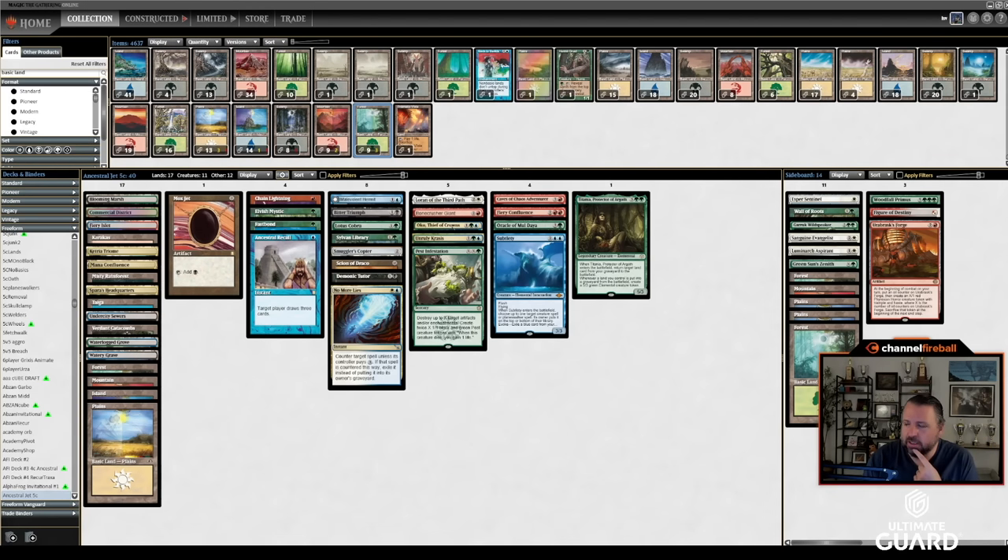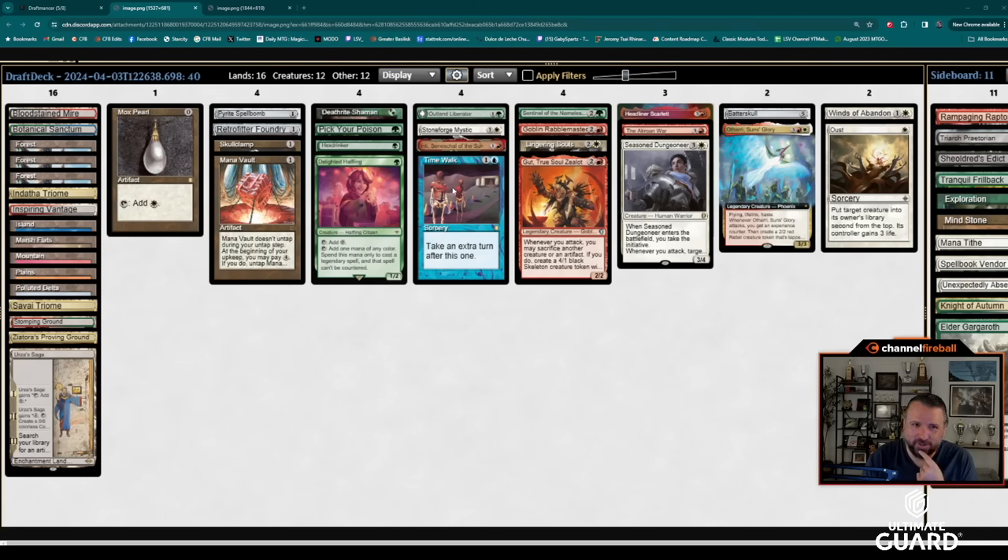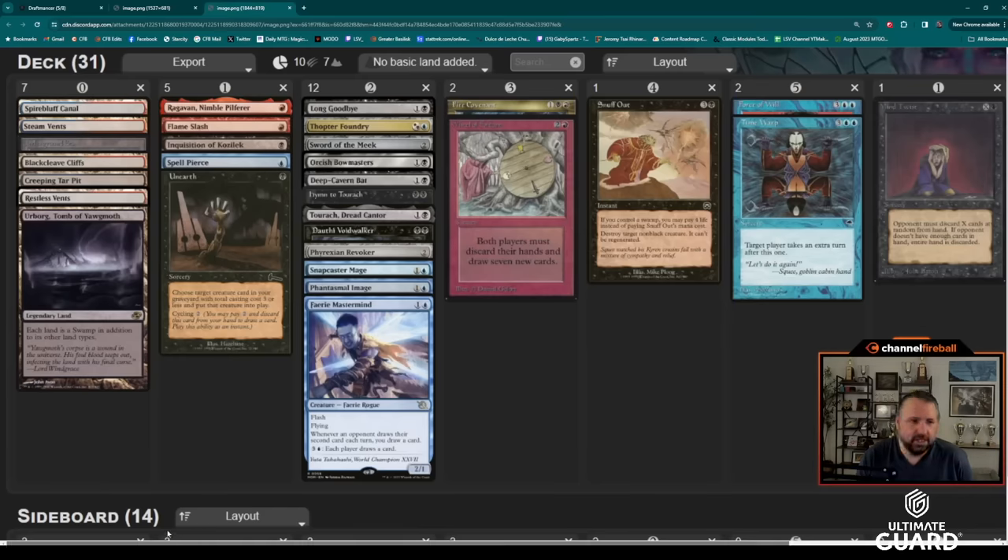I think my deck is awesome, though it might be the third-best deck on the team — maybe second. Here's Mac: he opened Mox Pearl and Time Walk. That's how we got those nuts fifth-pick Strip Mine and Oko packs, with Urza's Saga that can get Skull Clamp, Mana Vault, Retrofitter. He got the Dungeoneer, the Authority, Gut, Inty, Stoneforge Mystic for Batterskull and Skull Clamp — that deck is awesome. And Charles has really done it: a Lurrus companion deck with Mind Twist, Force of Will, Mind Warp, Snuff Out, Fire Covenant, Wheel of Fortune — plus Thopter Foundry Sword, Bowmasters, Deep Cavern Bat, Yuriko, Dauthi Voidwalker, Snapcaster, Phantasmal Image, Ragavan, Flame Slash, Inquisition, Spell Pierce. High power level draft — I feel like my team is significantly far ahead.